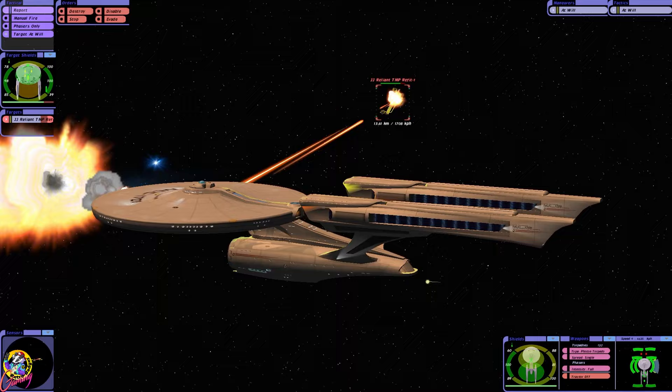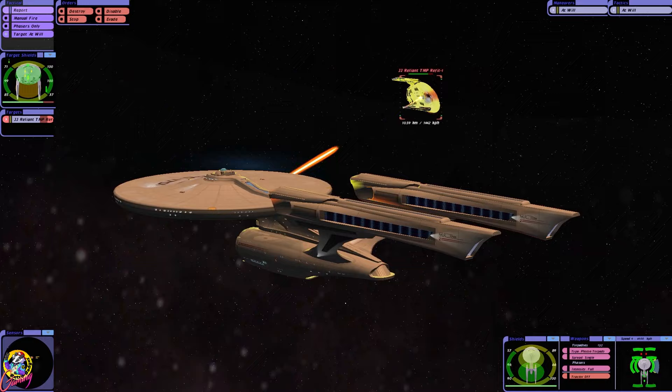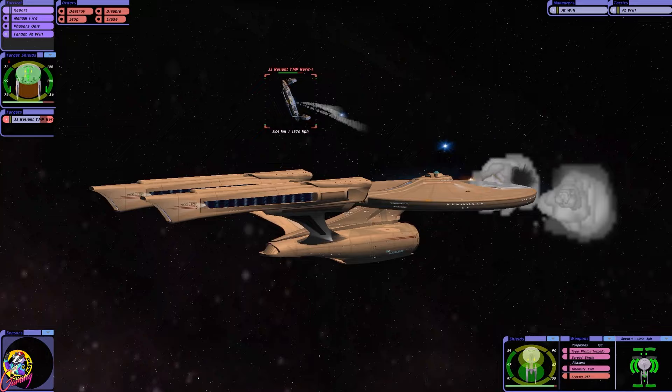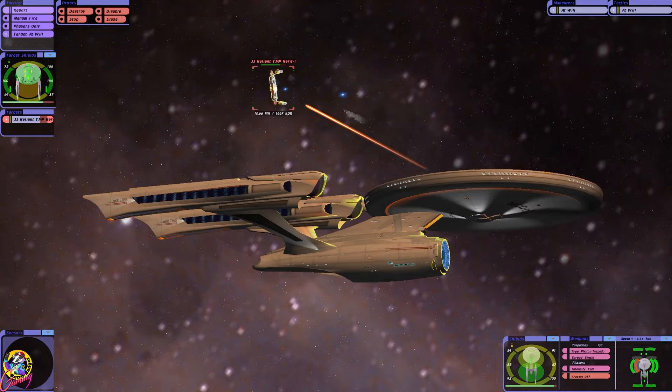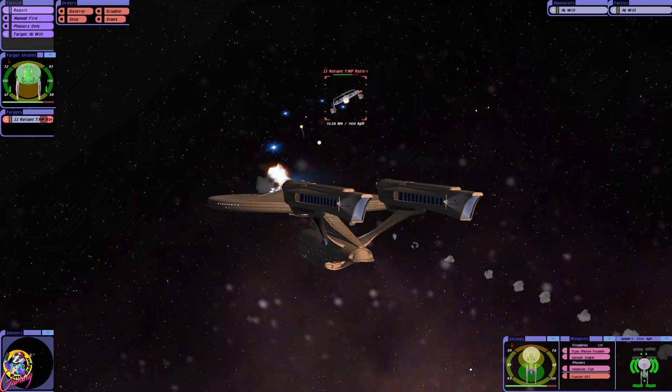A few people commented on the last battle I did between the prime universe refit and the Miranda, and a lot of people said the Constitution class should have been more powerful than the Miranda. Looking at this battle, I would have to say the same. We've just lost phasers though I think — or are they charging? We've lost some... oh wait, no, they've come back. Oh flipping heck, disaster.